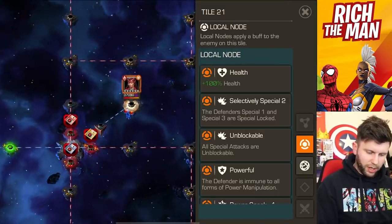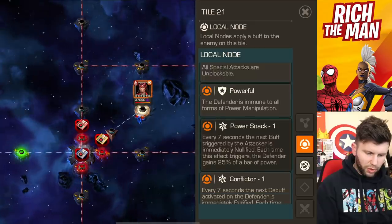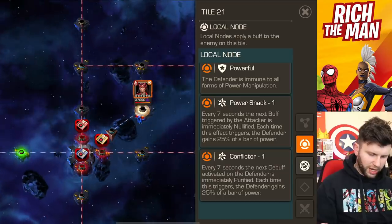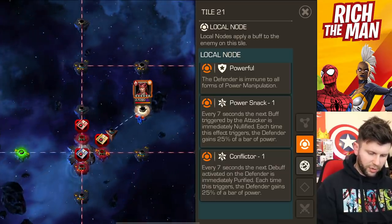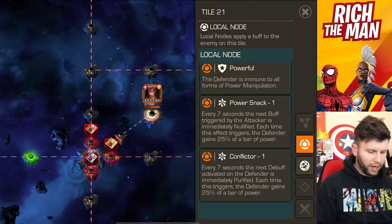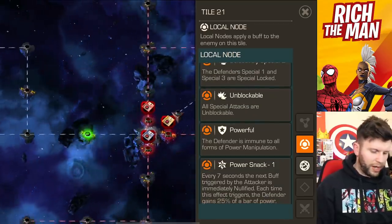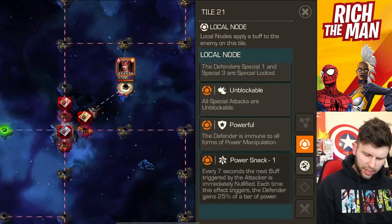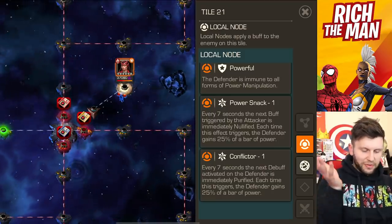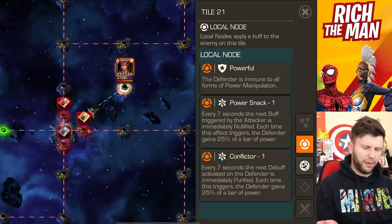What I want to focus on mainly is the emboss, because there's a lot to it. All special attacks are blockable, the defender is immune to all forms of power manipulation, every seven seconds the next buff triggered by the attacker is immediately nullified, and every seven seconds the next debuff activated on the defender is immediately purified — each time this triggers, the defender gains 25% power. I'm thinking Doctor Doom with White Magneto potentially, Human Torch for power control, less buff-based champions, and also Conflictor because Power Snack and Conflictor seem like they punish both things — don't have loads of buffs, don't have loads of debuffs.